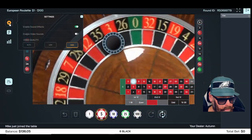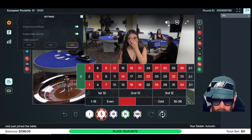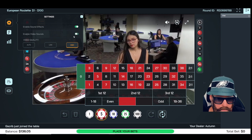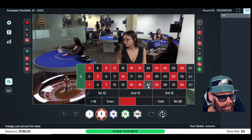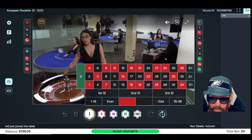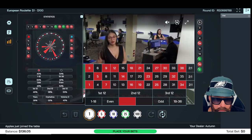All right guys, I'm gonna switch tables. This table is just not feeling it. We'll try the other table, see how that does. I gotta shut the sound off — just the music, they don't let you lower it. We're gonna have to figure out what's hot and what's not. Let's take a look at the stats and see what's going on here: 15, 6, 34, 11, 9.